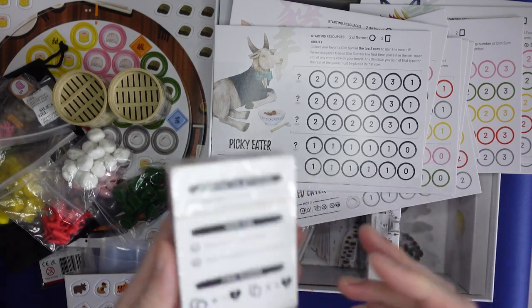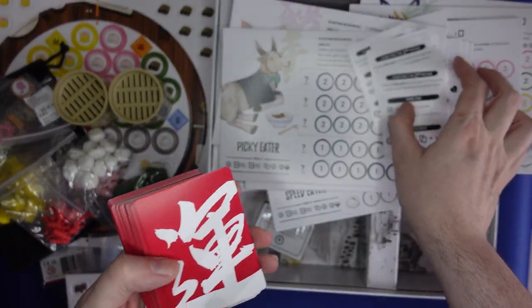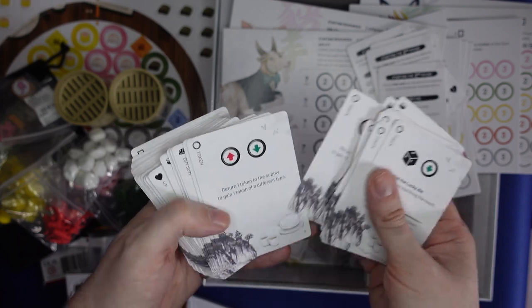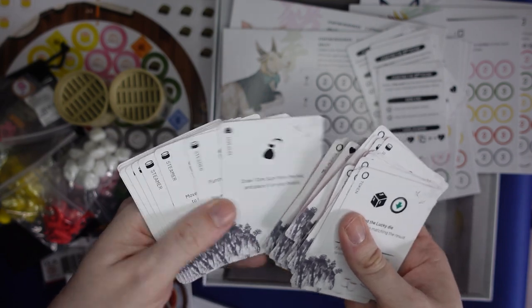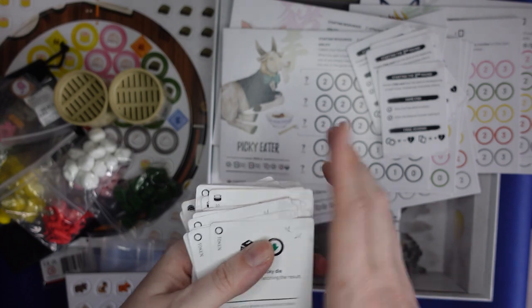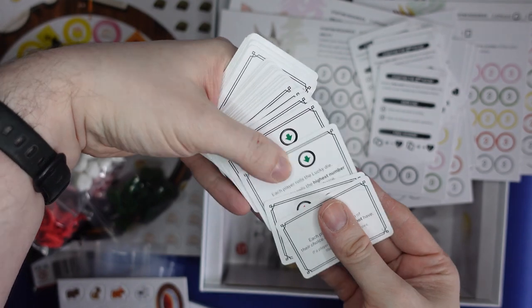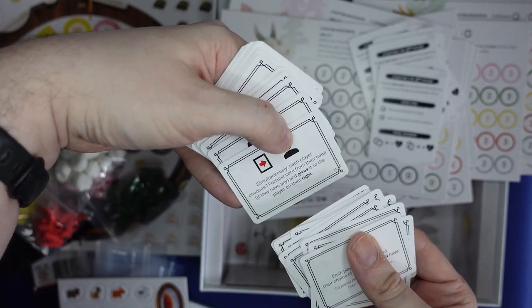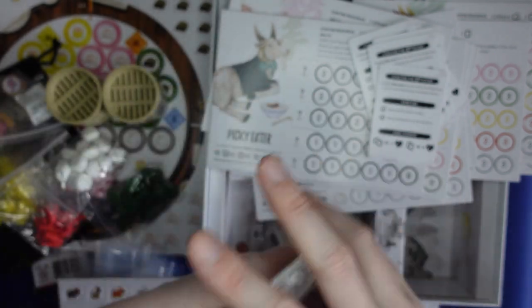And some cards. So we have player aids, and then all of these with different actions on them — lots of variety, lots of different things you can do. I'm sure that will help with the longevity and replayability of the game. In here we have some little cards — I'm guessing they change the way the game is played, because they refer to all players, so I guess they're actions that affect everyone. That's cool.